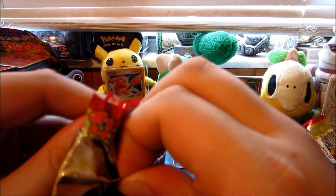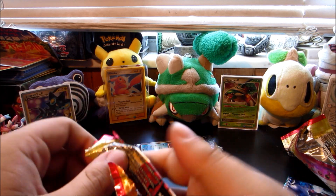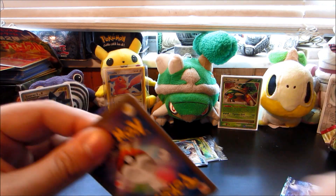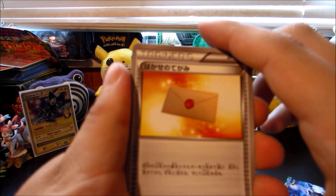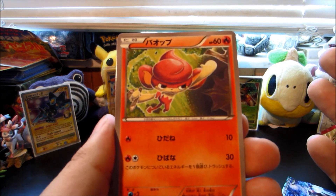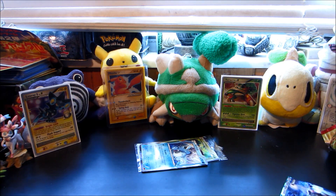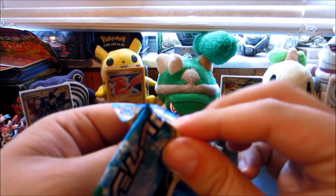I've seen these opened before but didn't know what to expect opening them myself. The packs feel awesome - I just destroyed that pack - and the cards feel nice and glossy, and I'm all about that gloss. We got Professor's Letter, a Bidoof, a Pansear - I still hate these monkeys even in Japanese - and a Quilladin. Something about these Japanese packs: you are NOT guaranteed a rare, so when you pull a holo, be very thankful.